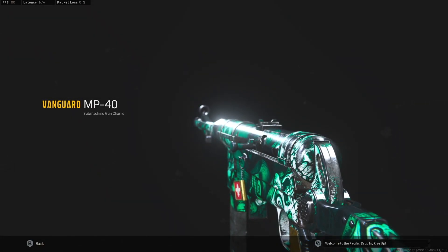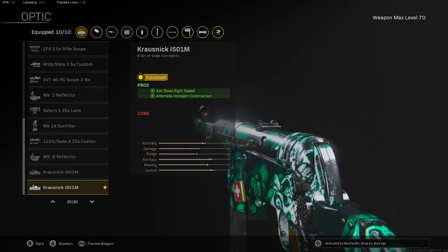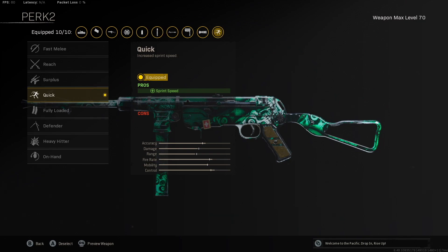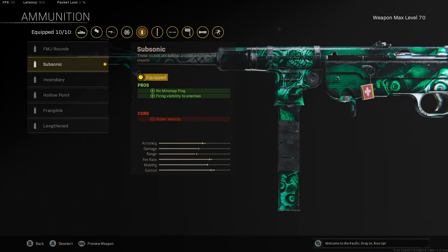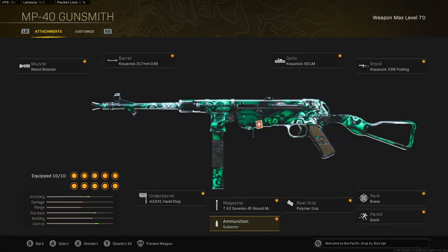Starting with the MP40 best class setup: use the recoil booster and 45-round mag to get the 743 rounds per minute. Every other attachment is geared towards accuracy or better movement. For the optic, a lot of people use the slate reflector, but when you're only using this gun up to 20-25 meters you don't need an optic — take the ADS speed benefit instead. The 'quick' stock is super important here because it increases sprint speed, getting you moving almost as fast as with an OTS. Use subsonic ammunition so that, since you're using the recoil booster, you won't show up on the minimap. Alternatively, incendiary rounds will make the gun kill slightly faster as the fire ticks away health.